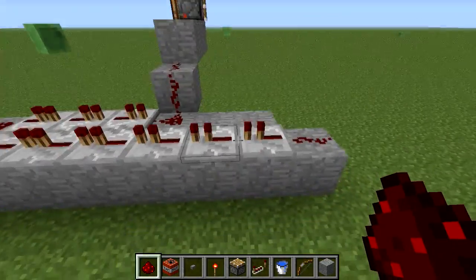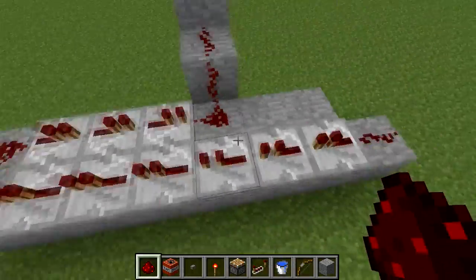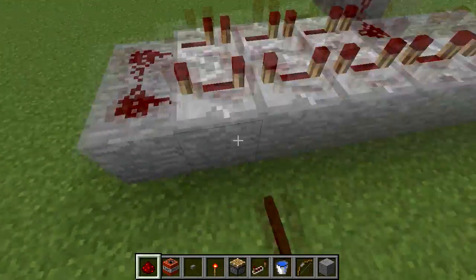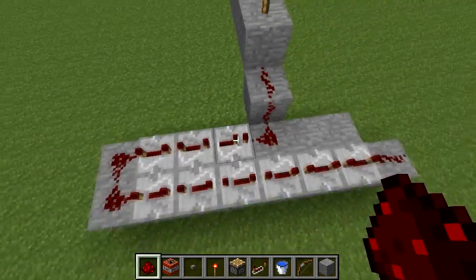Now comes a very important part. You want to make sure that all the redstone repeaters are set to three, except the last one. Go through each repeater and set them to tick three. You don't want to touch the last one — the last one should just be left as it is.